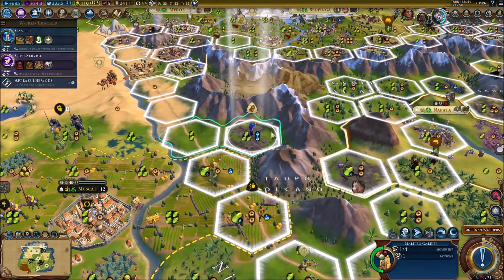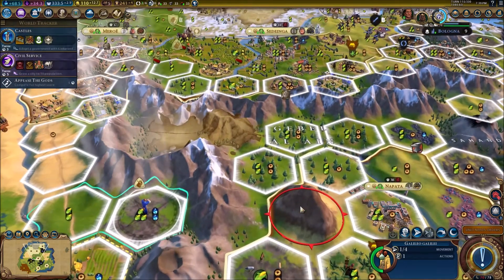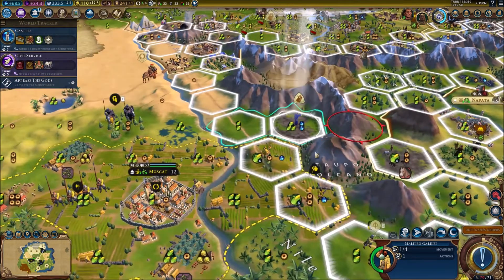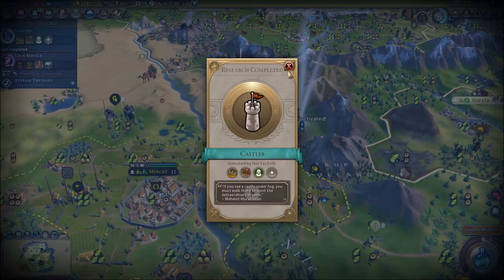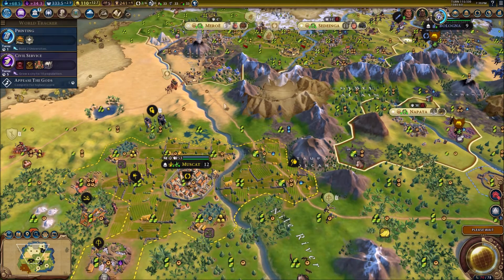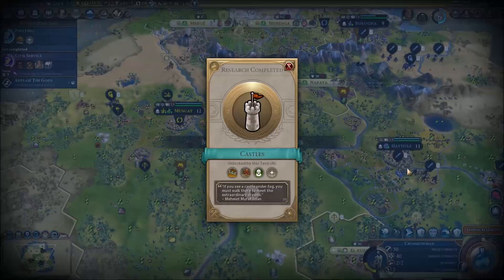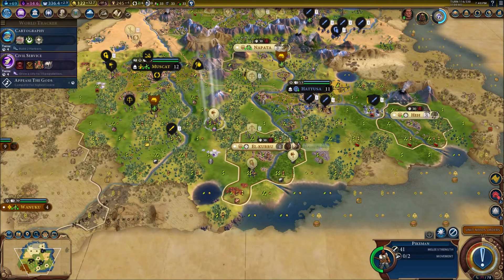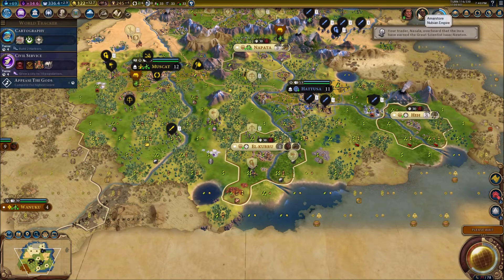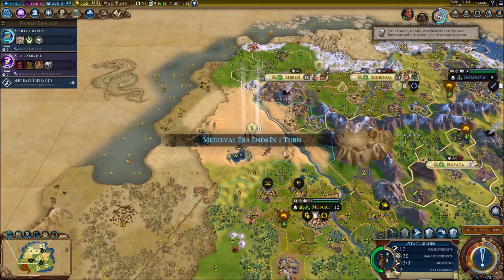We need a big science bonus here for mountains — I think the volcano counts, but I'm not sure. We're on quick speed anyway, so it's basically two free technologies just like that. Our science is so much better than our culture — I haven't built any theater squares yet. Our military is still much stronger than the Inca's: theirs is a hundred according to this and ours is 275. So we're okay for now and don't have to be too concerned just yet.